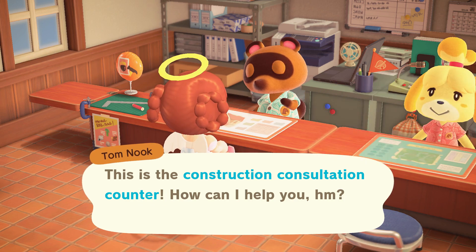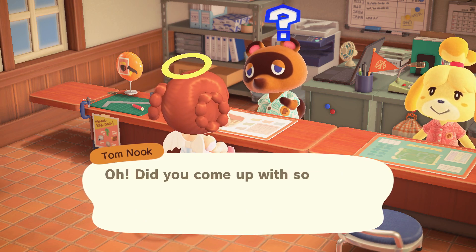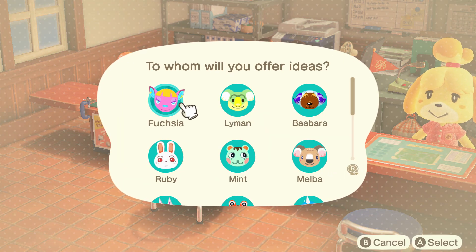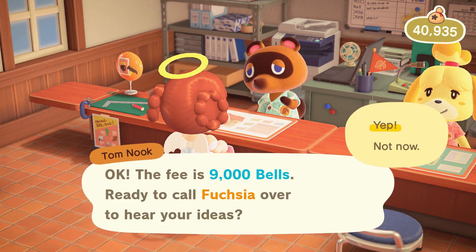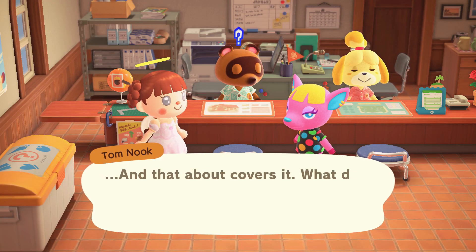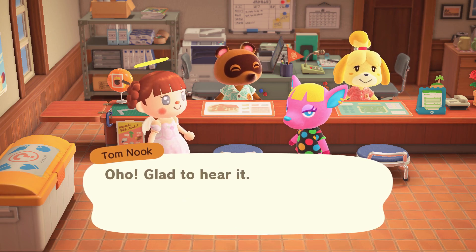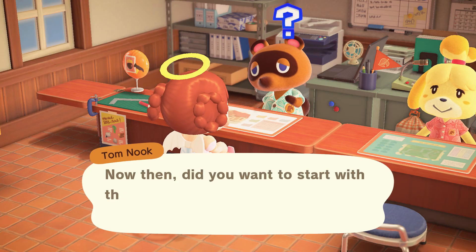So Mr. Tom Nook, I would like to talk about homes please. Of course, let's talk about them. I'd like to remodel a residence home. Did you come up with some new design idea? Yes. No problem — who is it today? We're working with Fuchsia. 9000 bells, ready to call Fuchsia over. Understood, let's get the lucky resident here so we can get started. There she is — what do you think? Are you okay trusting Lulu with your home? Go right ahead, I'm looking forward to seeing what you come up with!